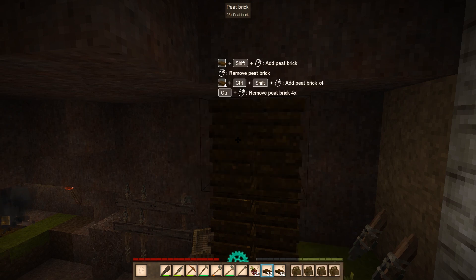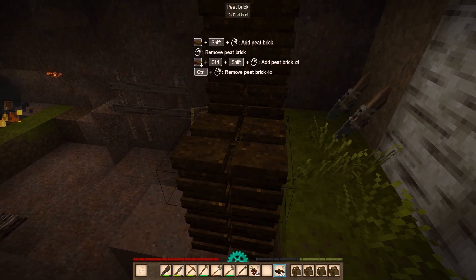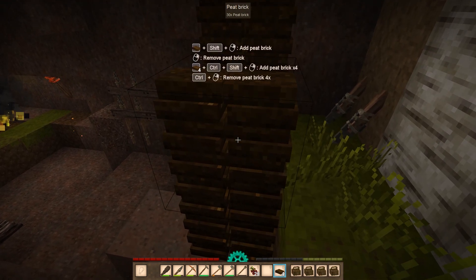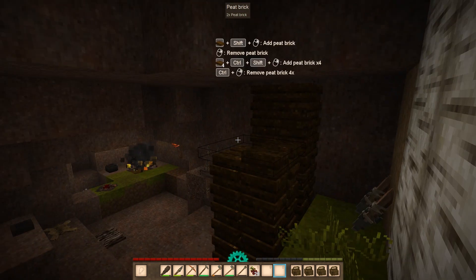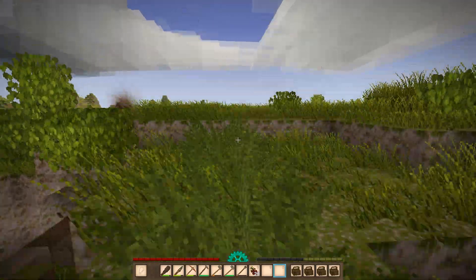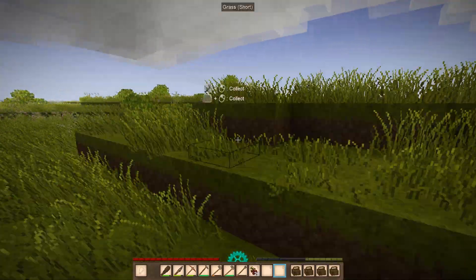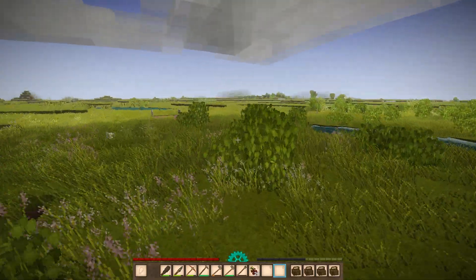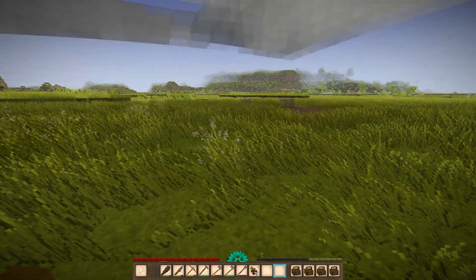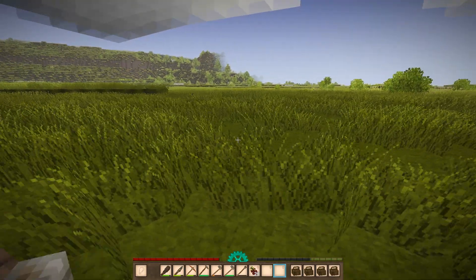We're not done yet. Can I stack all of them? No, not automatically like that. There we go. Oh, the rift is disappearing — or is it just getting out of view? Dang. I guess I have to go get some of those trees.